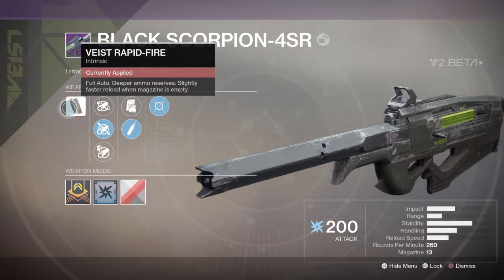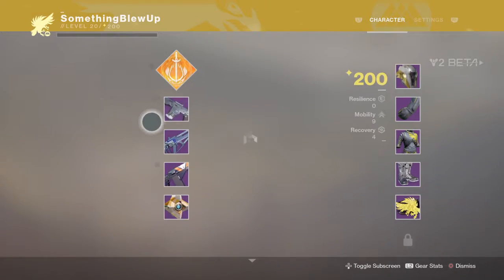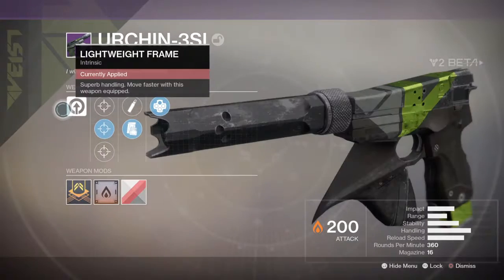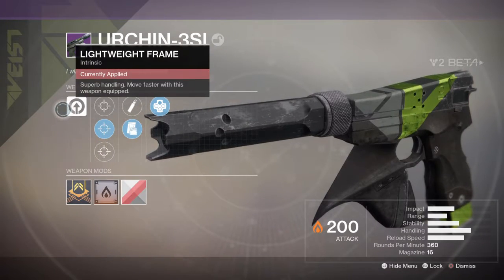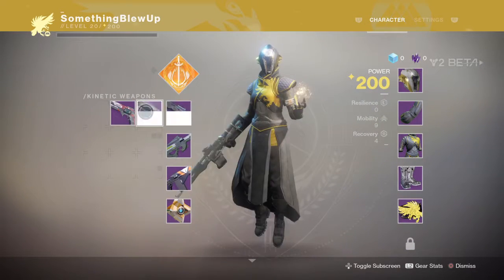Full auto. Deeper ammo reserves, slightly faster when the magazine is empty. This is gonna be really, really good. The Black Scorpion — super paneling, move faster with this weapon equipped. I'm gonna go scout rifle for this mission, and then pulse rifle.